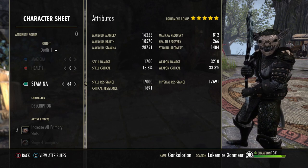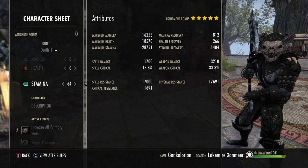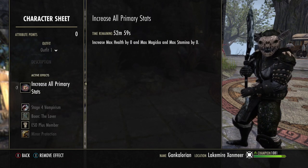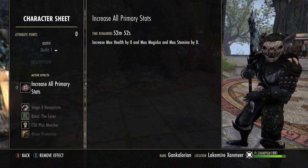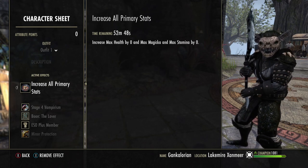I've run this on my Argonian as well and he does pretty good, just not as sneaky as the Khajiit. I'm using tri-stat food — I just like to have a little extra magicka. If you want to run something with more magicka recovery, that's good as well. I just like to have a bigger magicka pool.